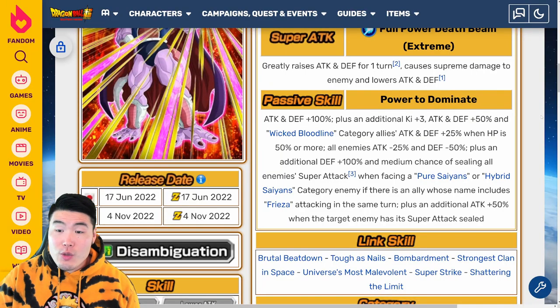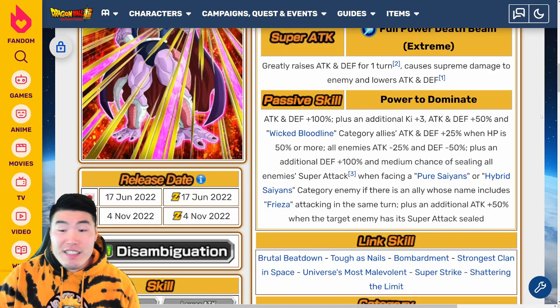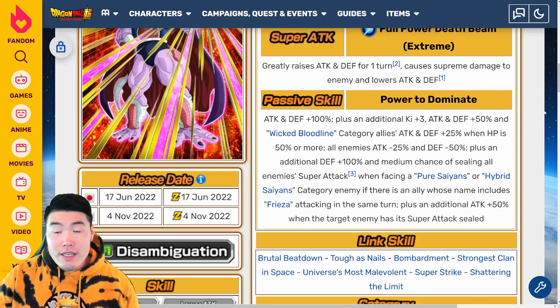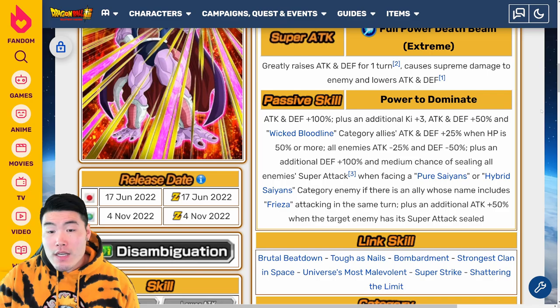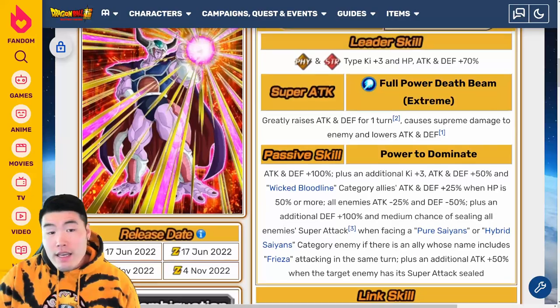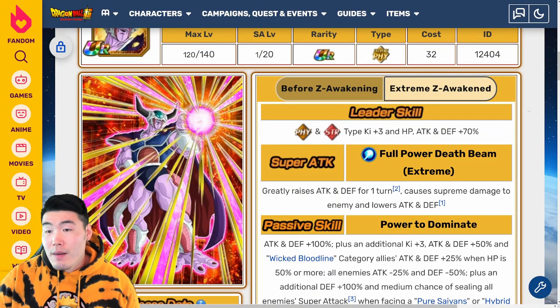And just like all of the other Super Strike Awakening slash EZAs, I think he's quite good. He doesn't blow me away by any means, but if you need a filler for Wicked Bloodline or one of these other categories, then he's not a bad option.